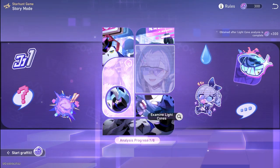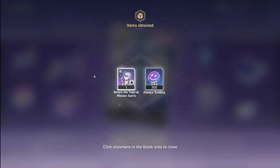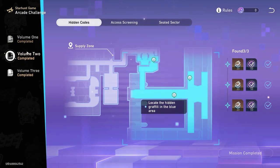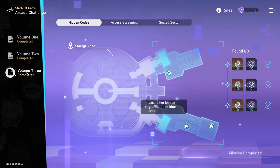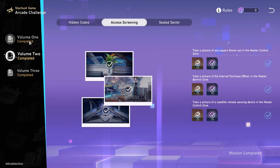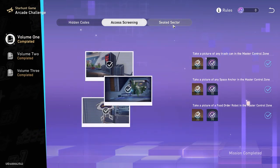Completing the story mode will unlock a light cone before the tutorial mission starts, which is a great nihility light cone that you can put on Silverwolf. Either before or during, you can also take advantage of the arcade challenge, which is three different events packed into one. One is another hide and seek, another is taking a photo by pressing F next to the character — it took me a minute to figure out it wasn't just take a photo of it — and then short battles by Leonard.